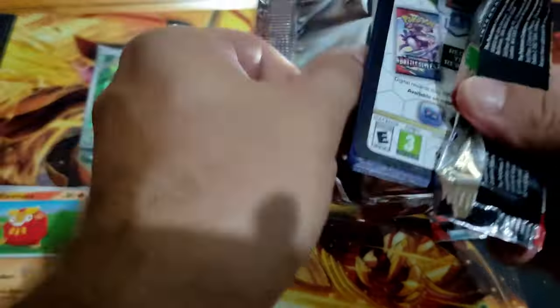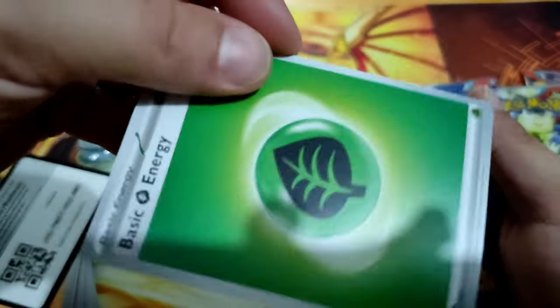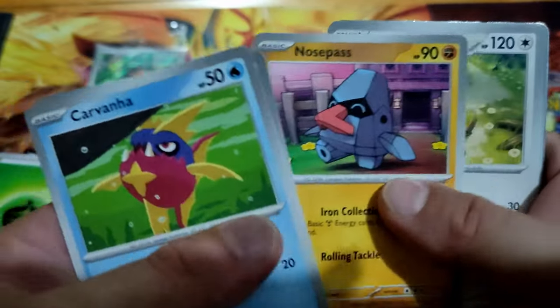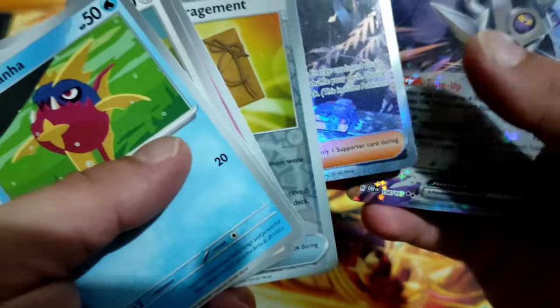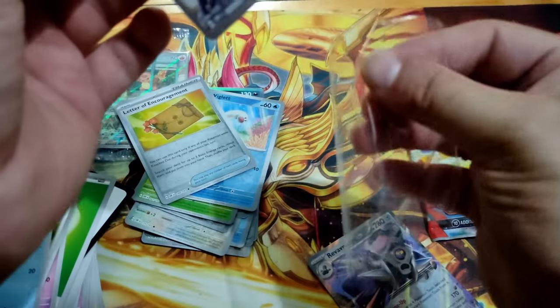Let's see if the next one will be better. Code card. Energy is Grass. Lion, Neopast, Tar, Turtwig. And we get a Full Art — and a Reverend EX! That's good. Let's sleeve it.